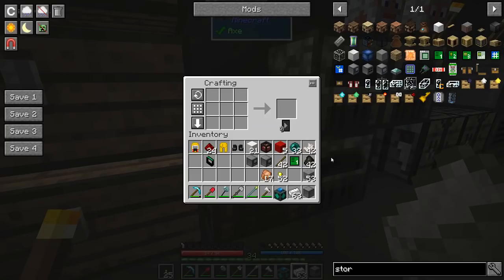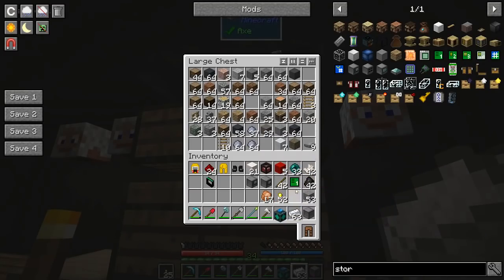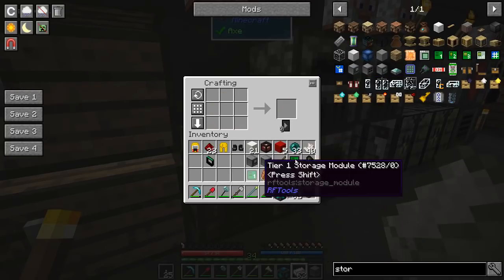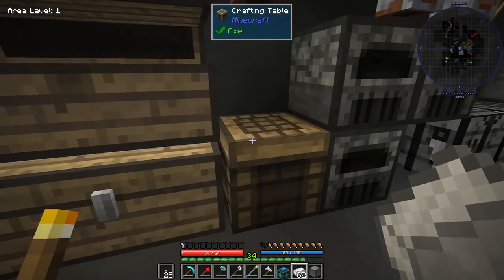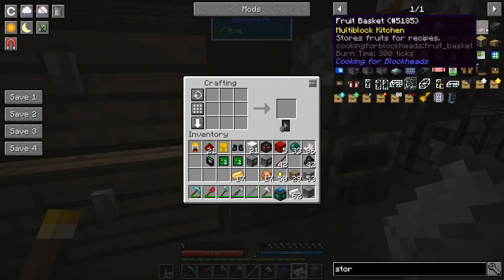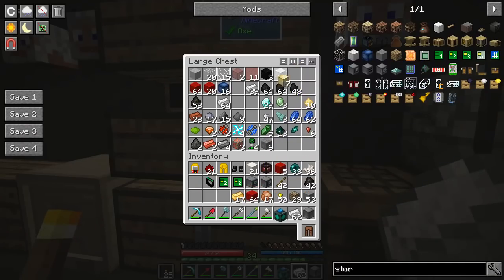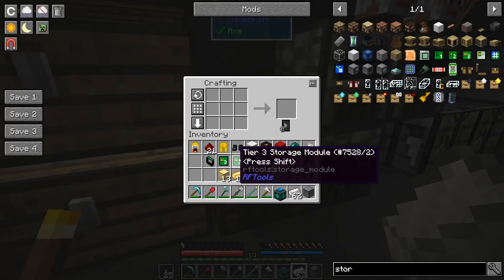I've got more jungle wood — let's fix the chests. There's another tier one; they don't stack apparently. I've got blocks of gold so we're going to move them up to tier two. Let's look at tier three — it's blocks of gold, blocks of quartz, blocks of redstone. Let's just spend it and go all the way up to tier three. Got two tier threes and two modular storage chests.